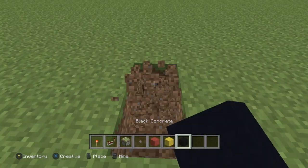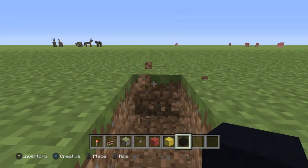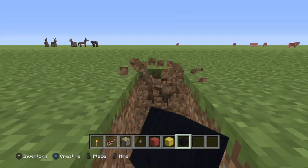you're going to make 8 block holes: 1, 2, 3, 4, 5, 6, 7, 8.